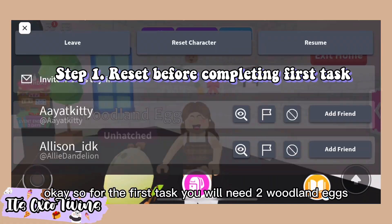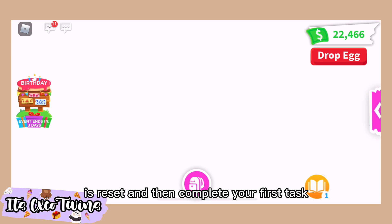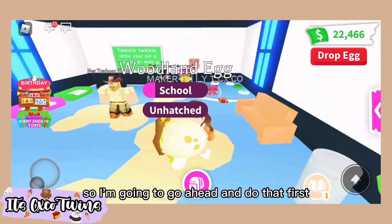Okay, so for the first task, you will need two woodland eggs. What you want to do before completing the first task is reset and then complete your first task. So as you can see, I have a school task so I'm going to go ahead into that first.